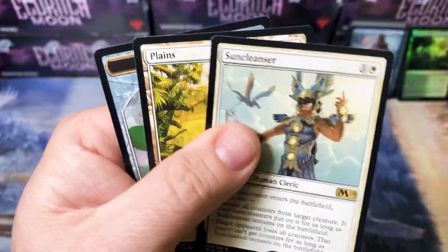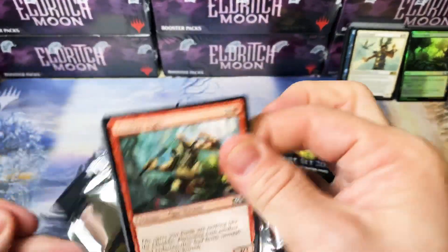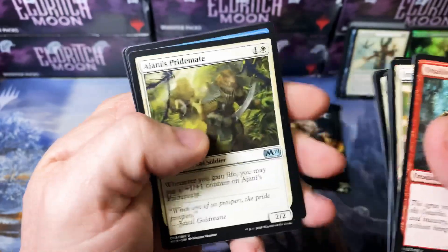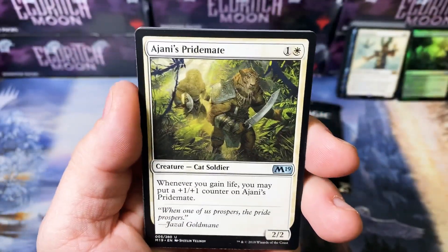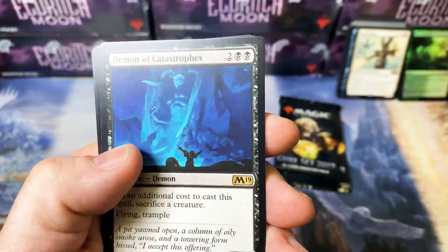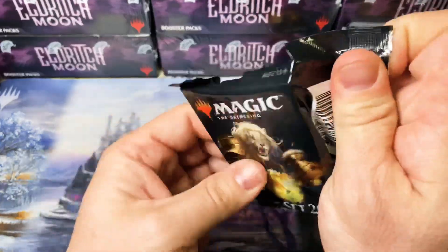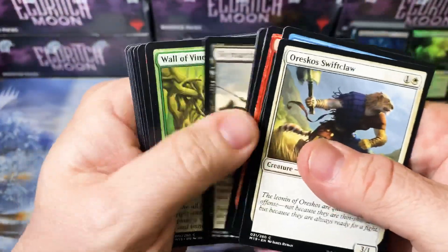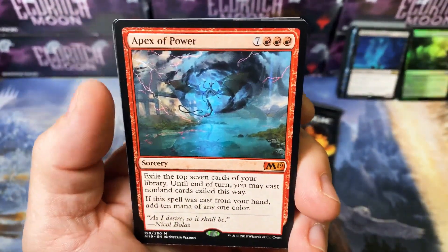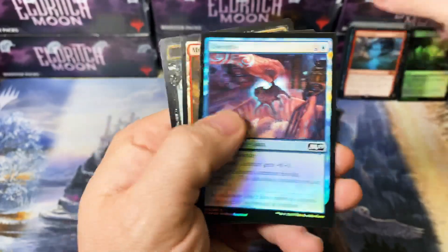Sun Cleanser. Down to our last three packs. Ajani's Pridemate — who's tired of seeing this guy? Are they going to print him a thousand times? Probably so. Sleep. And another Demon of Catastrophes — this is just so odd with there being so many duplicate rares. Another Mythic: Apex of Power, that costs one million mana. And a Foil Dwindle.